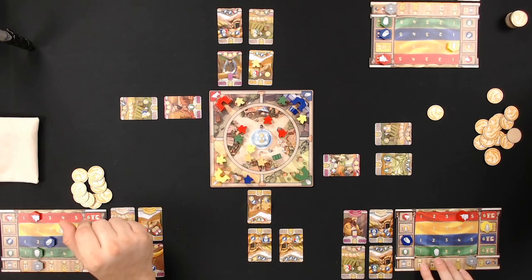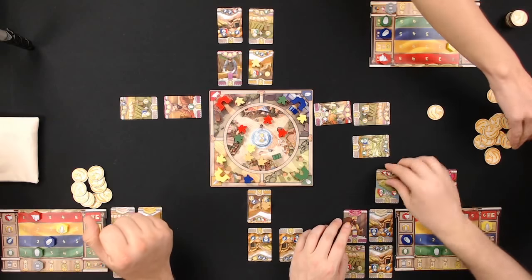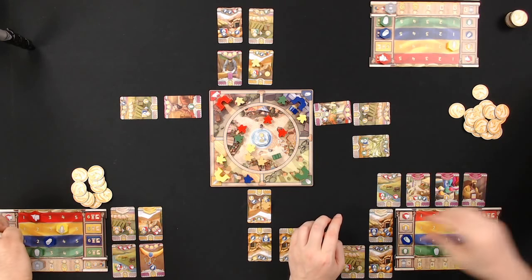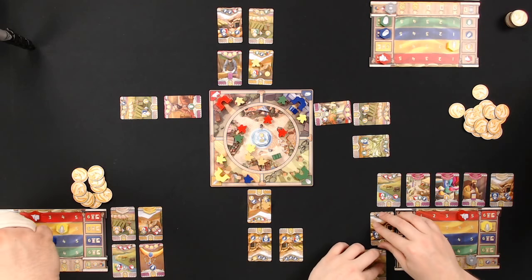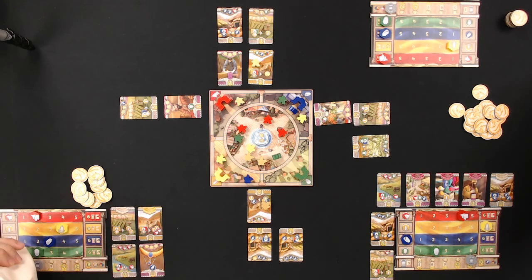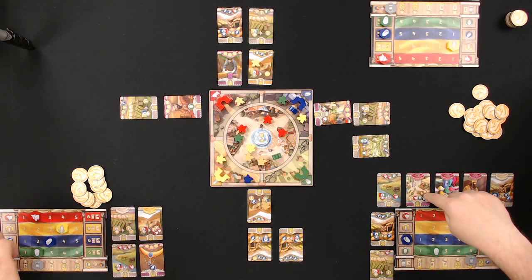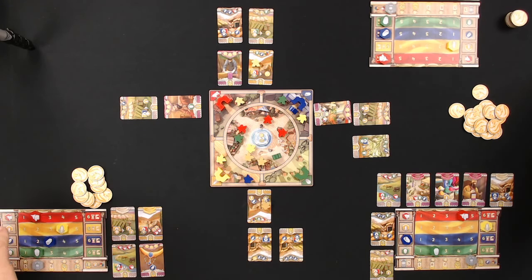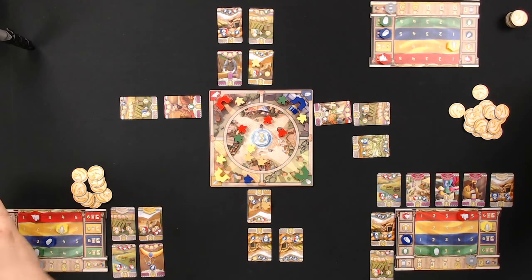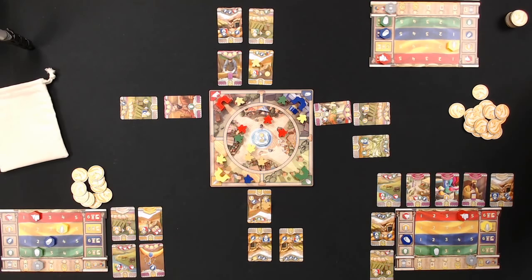Aaron lays out her seven developed properties. The hosts appreciate the bag management mechanic — a small quantity of meeples in a bag feels distinct from typical bag builders. Building up the percentage of a desired color feels really good, even though a 75% chance doesn't always deliver. Bob then pulls a blue meeple.